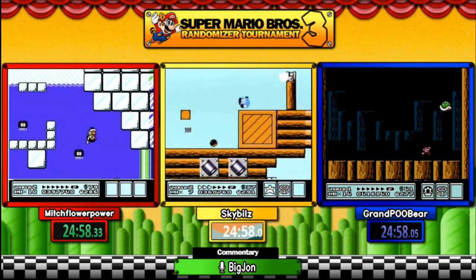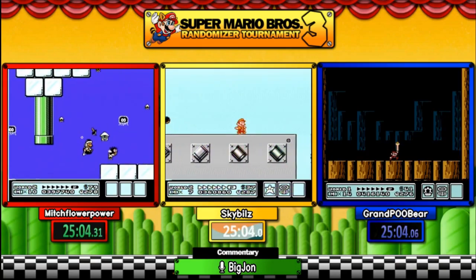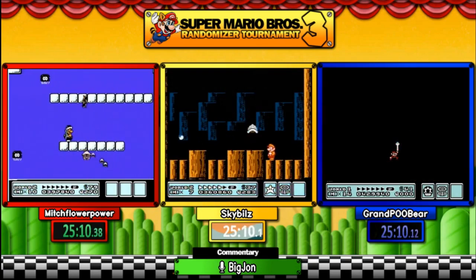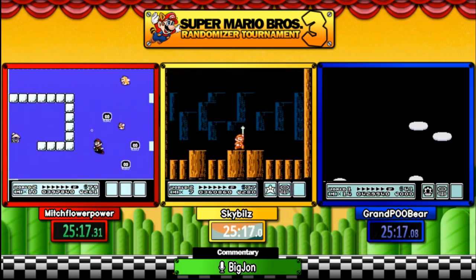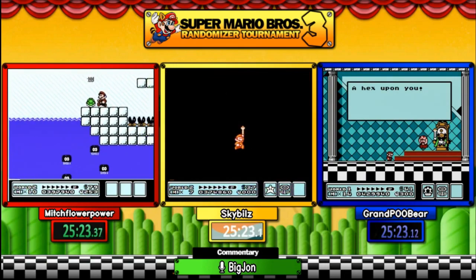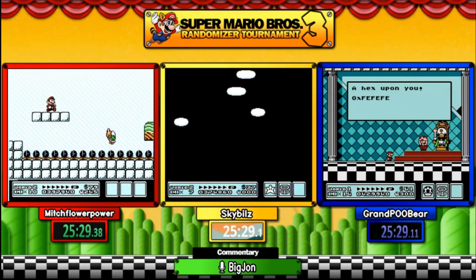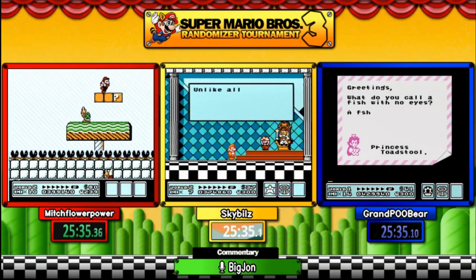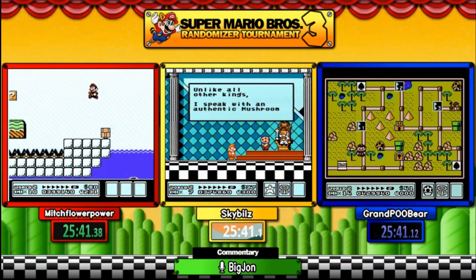Sky has a slight lead. Mitch is going to get through this — the same auto-scroller you just saw. Sky is swagging it out. This is not part of a tournament — this is your exhibition race to show you all what the tournament will feature, right here on Speed Gaming. Over 50 people have enrolled and registered for the tournament, which will be kind of kicking off tomorrow. People are beginning to schedule their races, so if you want more Mario 3 randomizer action, you're going to have it here on Speed Gaming.